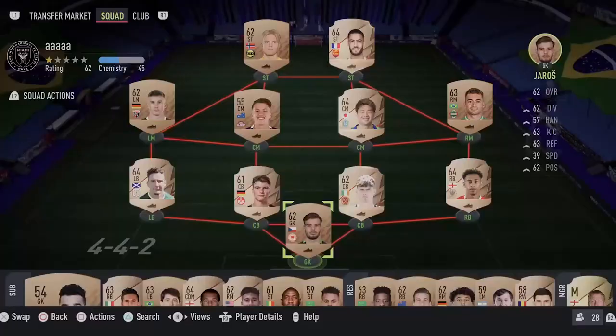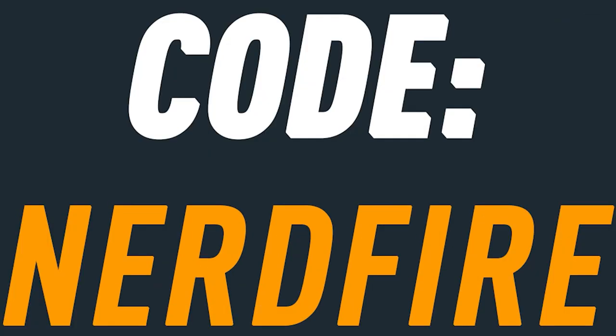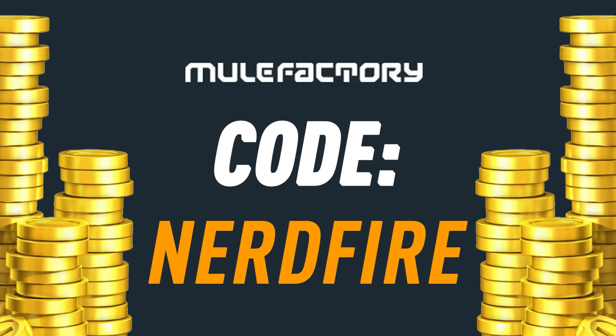We've got repeatable mid icon packs — let's open a load of these up. If you want to kick start your FIFA 22 team, head over to moogle factory dot com for the cheapest, safest, and most reliable coins. Use the code NerdFire at checkout for five percent off your order and get some FIFA coins to boost your team right now.